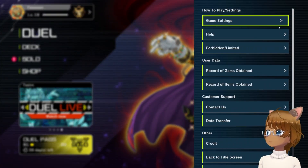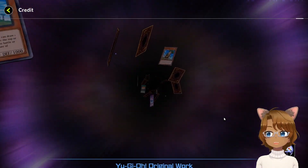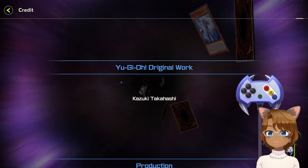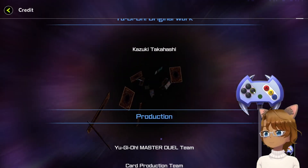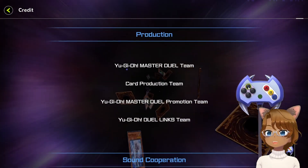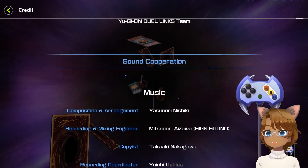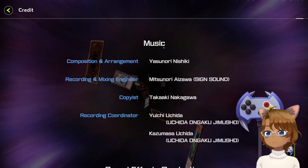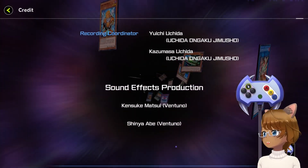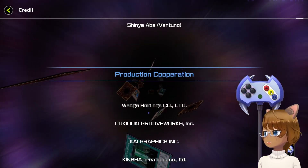I went to the submenu and credits. In credits, you can click on the controller and it will display a controller. I actually thought, what if I input the Konami code here, since the controller doesn't do anything? So what if I inputted the Konami code — up, up, down, down, left, right, left, right, B...